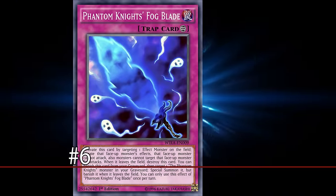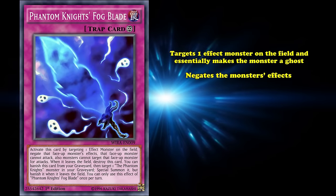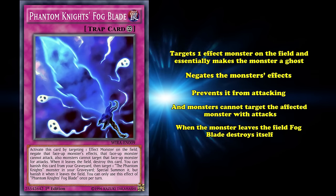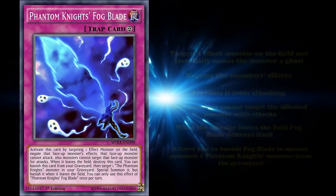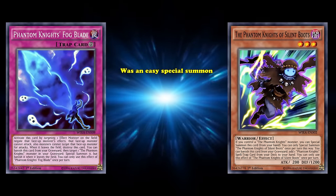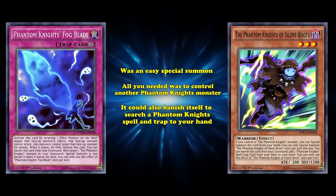At number 6, we have Phantom Knights' Fog Blade. This continuous trap card targets one effect monster on the field and essentially makes the monster a ghost — it negates the monster's effects, prevents it from attacking, and monsters cannot target the affected monster with attacks. It has a self-cleaning effect where when the monster leaves the field, Fog Blade destroys itself. There is also another effect that allows you to banish Fog Blade to special summon one Phantom Knights monster from the graveyard. Fog Blade is the more accessible version of a classic continuous trap that locks down an opponent's monster, like Fiendish Chain or Shadow Spell. What really pushed it above the other cards was that it's part of the Phantom Knights engine, which utilizes Phantom Knights of Silent Boots as an easy special summon — all you needed was to control another Phantom Knights monster. It could also banish itself to search a Phantom Knights Spell or Trap to your hand.